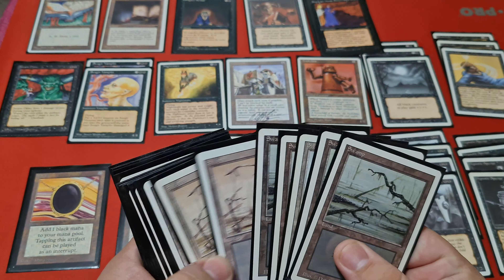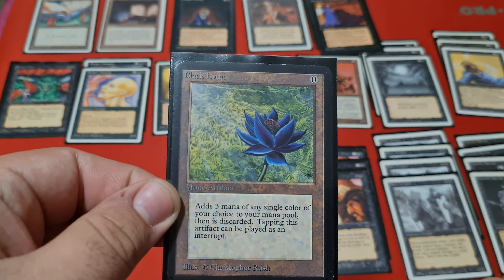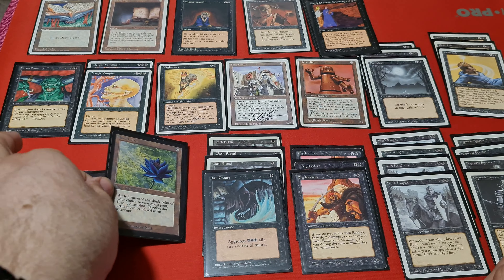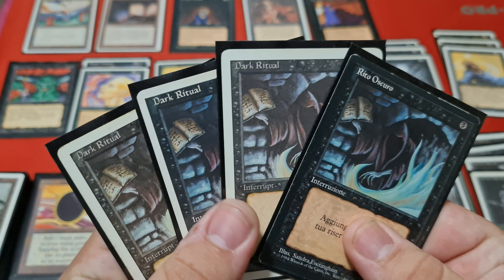So we had 23 Swamps, which is a lot, plus Mox Jet. But I never felt that I had too much mana. I also had Black Lotus, which led to some very fast starts, and even four Dark Rituals, which helped me a lot.